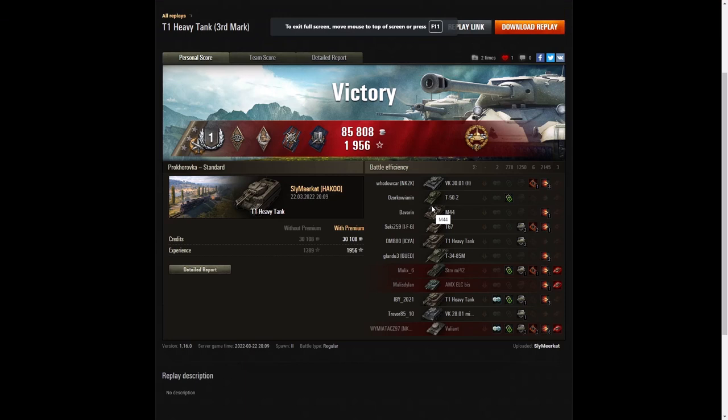Congratulations to Sly Meerkat on getting his third mark of excellence on the barrel. Not many people bother to get the third mark of excellence on the T1 Heavy Tank because it's so thin on the armour. Most people say 'I can't put up with this, I'm just going to keep going up the line and get to the heavier US tanks,' which are much, much better to play. They much prefer the M6, which is the next tank up, because it's got the 90mm gun with much more damage per shot. With this 76mm, you just have to keep plinking away at the enemy as Sly did. Congratulations on getting a mark — you don't see many three-marked T1 Heavy Tanks about.